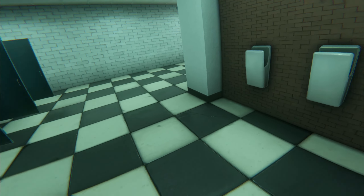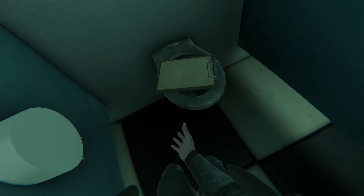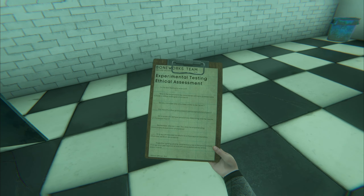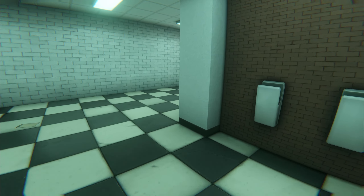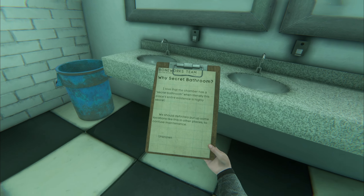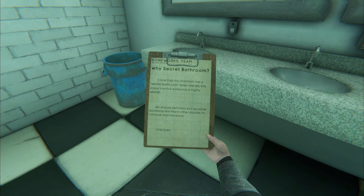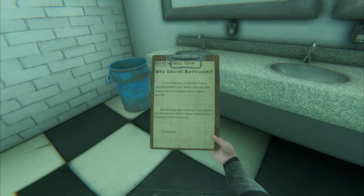We've got a secret bathroom with some clipboards in here — another one of these ethical assessments for experimental testing. I love that the chamber has a secret bathroom where literally this place's entire existence is highly secret. We should definitely put up some locations like this in other places to confuse maintenance.